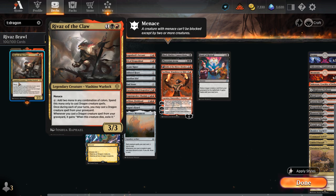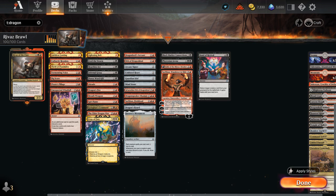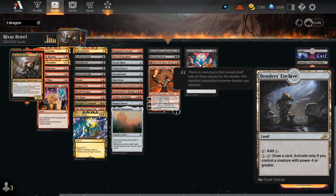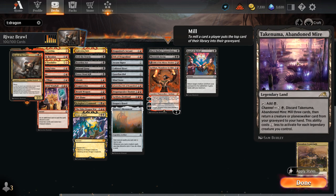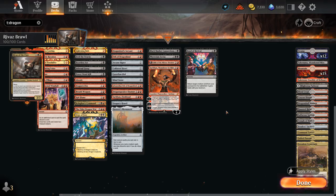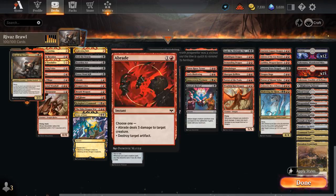For the most part we're happy just casting dragons out of our graveyard with Rivas and playing a grindier game. Looking at our lands, nothing too special — just a lot of mana fixing. The Enclave can draw extra cards in the late game, Abandoned Mire can potentially get something back from the graveyard, and Crucible can make some 1/1s. That's our deck — now let's jump into some games and see how it does.